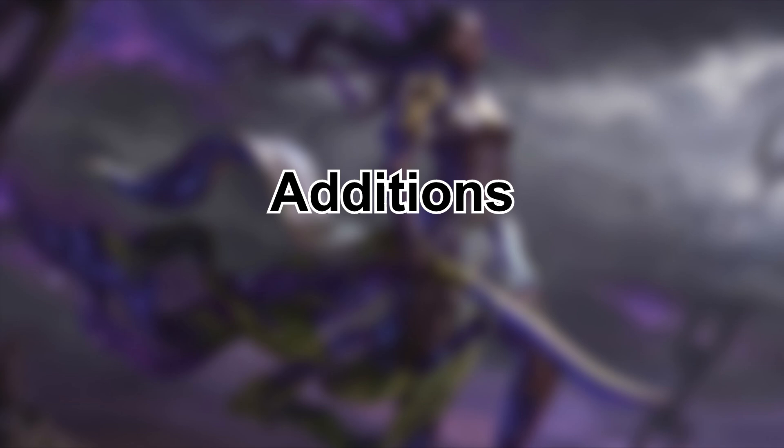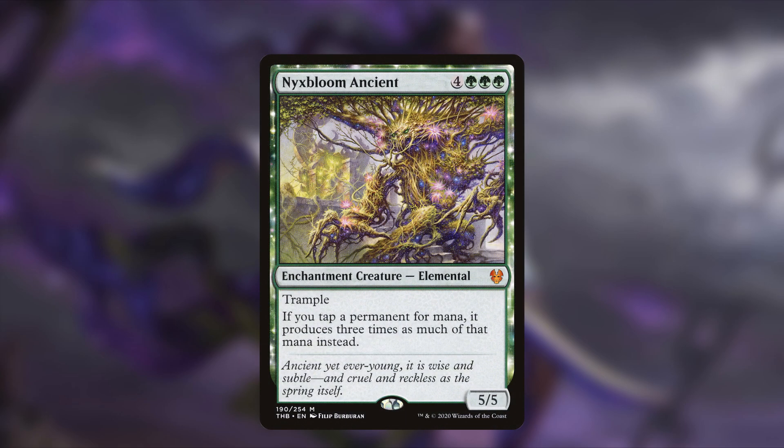Not a lot of creatures — I did add one, although it's a big one. This is Nix Bloom Ancient: four and three green for an enchantment creature elemental, a 5/5 with trample. The best thing about this card is that if you tap a permanent for mana, it produces three times as much of that mana instead. With Anikthea out, if this is in our graveyard we're getting a 3/3 zombie, but we're also tapping for an aggressive amount of mana. This was an amazing include for the $300 list.